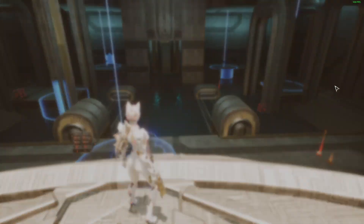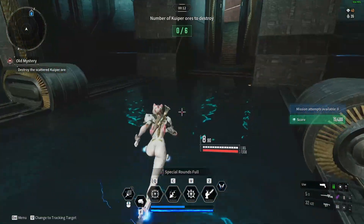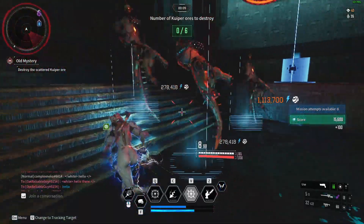Once you kill your fifth Elite, all you have to do is leave the game and then restart the mission. Keep doing this until you're satisfied with the amount of batteries that you have.